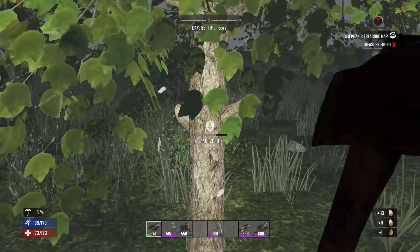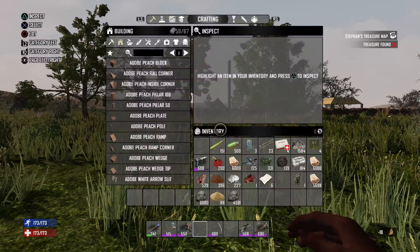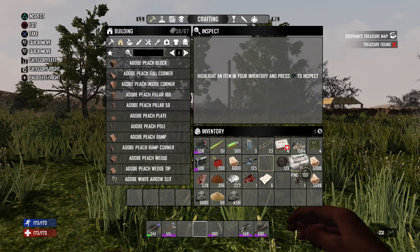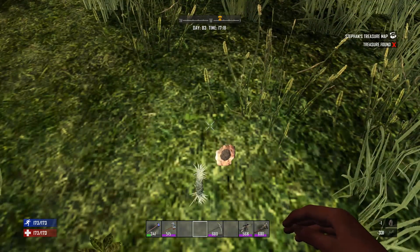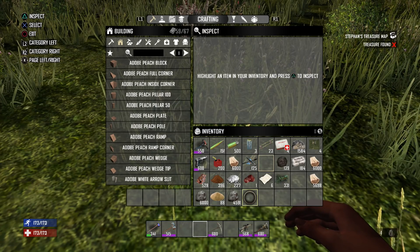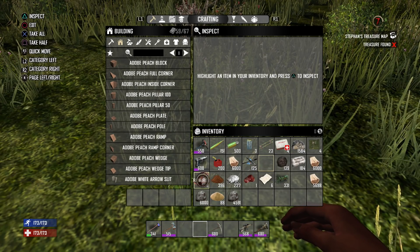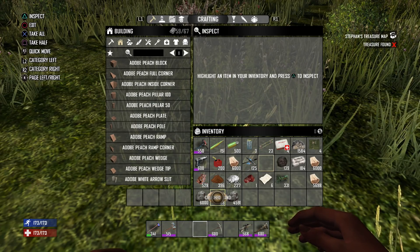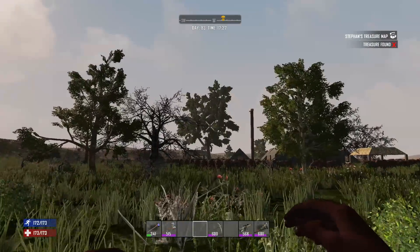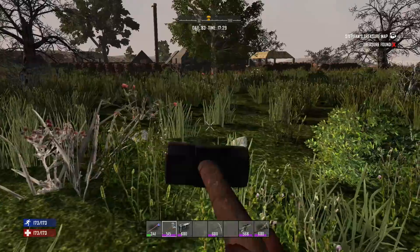Looks like I have a little bit of work still ahead of me. There we go ladies and gentlemen — we have everything. I got plant fibers too — I should keep those because we were going to do the horde night on top of hay bales. We have almost three full stacks of wood, a little bit of stone, some dirt, some iron, a little bit of sand, 125 lead, and almost two stacks of clay.